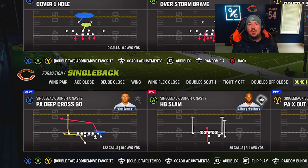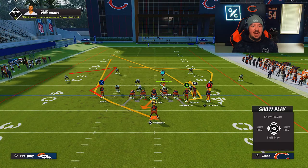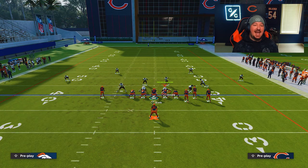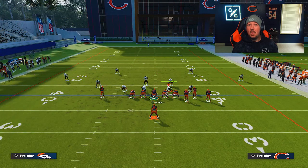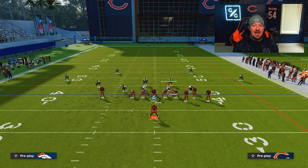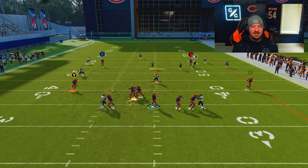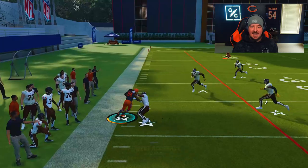This is PA X Out Cross, and what you're going to find is that this actually has the same effect if you run this on the other hash where I can just wheel the running back towards this comeback route. This comeback route ends up doing some kind of over-animation back to the sideline, but if you watch Calvin Johnson on this play — he drops back with X, which is the first vertical, and Y is the second vertical — which allows us to throw this ball wide open on the sideline to this player coming back to the football.